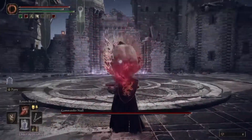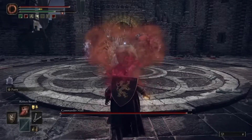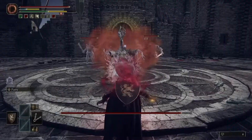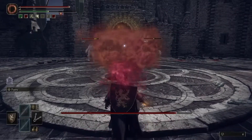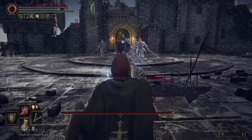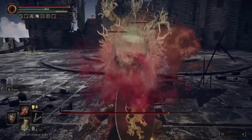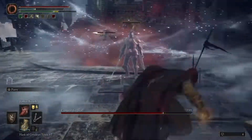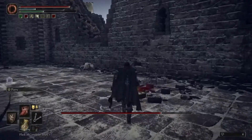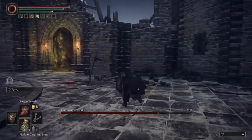As soon as you walk into the arena, walk up to this spot right here and unleash your Rotten Breath on Commander Niall and his two little summons. Go ahead and do a second Rotten Breath right behind it, then walk backwards, refill your FP, and let go of a third Rotten Breath. When you do this, one summon will be completely wiped out and killed, the other one is pretty weak, and Commander Niall should have Scarlet Rot at this point as well.